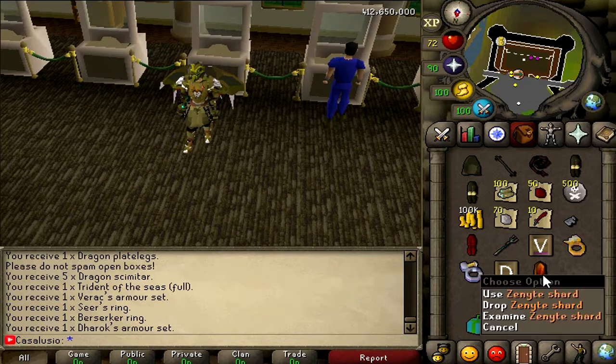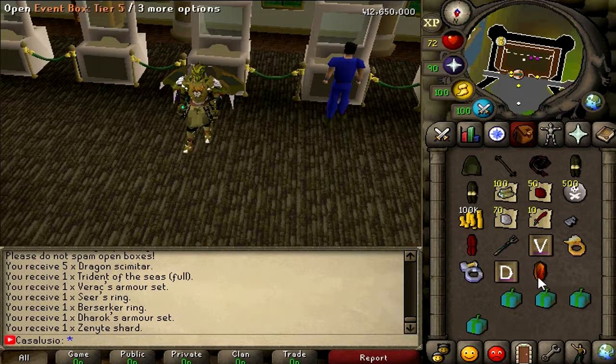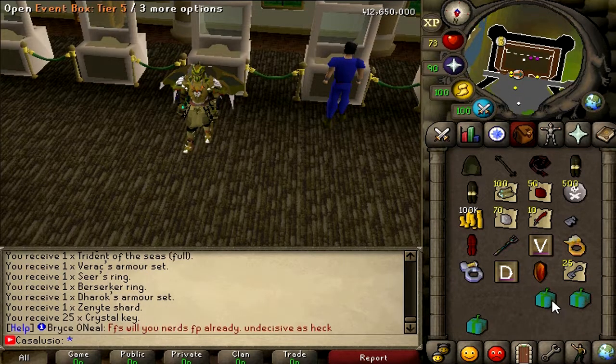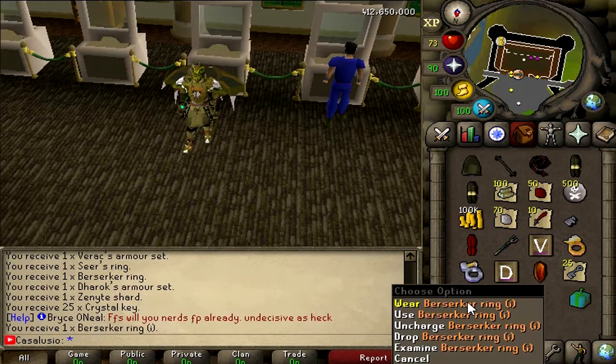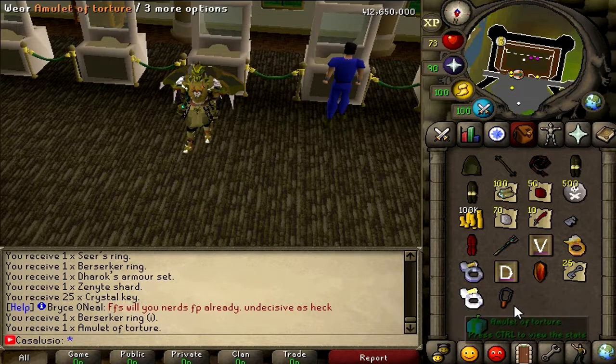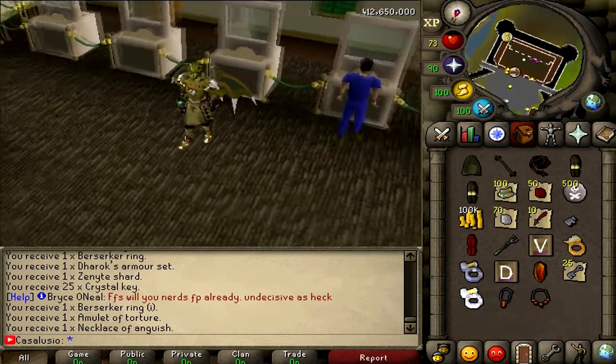Now let's open this tier 5. Oh my god, it's a night shard — that's so cool actually, I think that's rare, not sure. But yeah man, 25 crystal keys. Okay — berserker wing imbued, very nice bro. Okay, one more — amulet of torture, oh my goodness. And the last one, let's see — necklace of anguish, also very good.